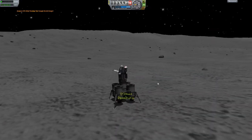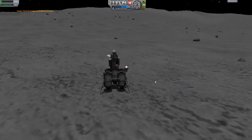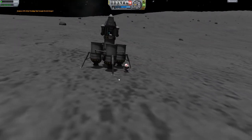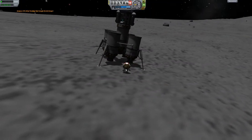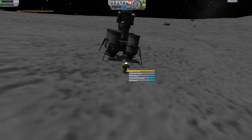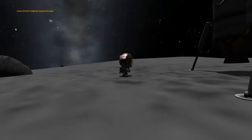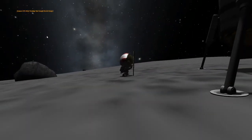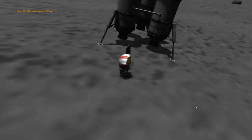That's EVA actually. Let's try and get some surface samples. Come on Jeb, don't fall over. There we are — the first steps on the Moon. The first thing we have to do is plant a flag. Is he going to plant a flag? There we go, let's plant a flag. There we are. Good on you, Jeb — the first Moon landing.